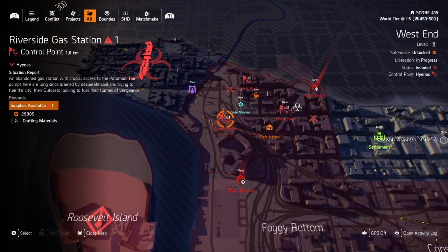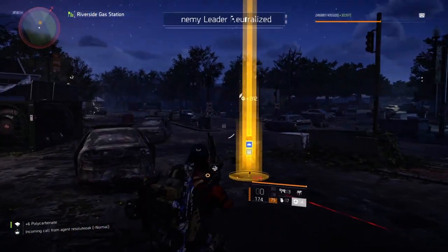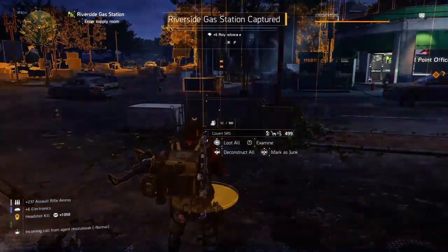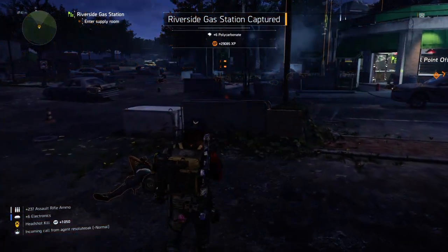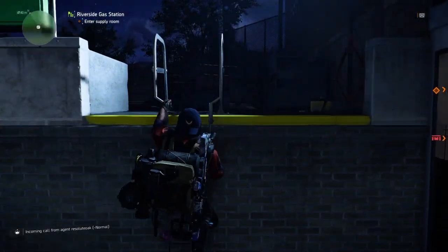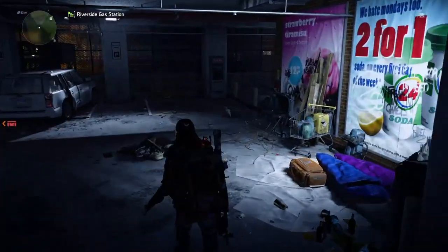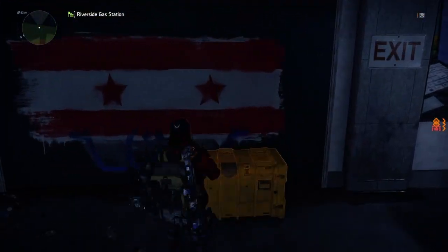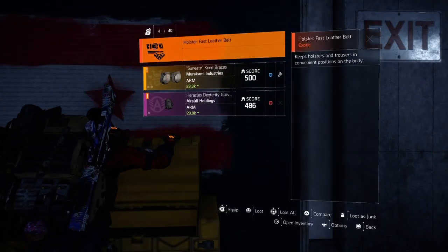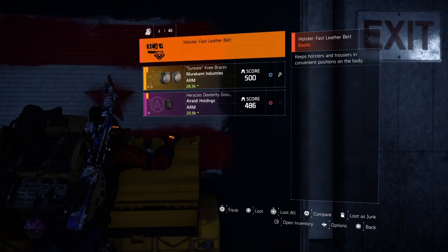Go ahead and purchase that intel, then head over to the Riverside Gas Station control point — it's a level one. Complete it at level one, neutralize the leader, then head over to your reward. That reward will be in your supply room. In the supply room you'll have a container to open, and inside you'll find your next exotic piece called the Holster Fast Leather Belt.